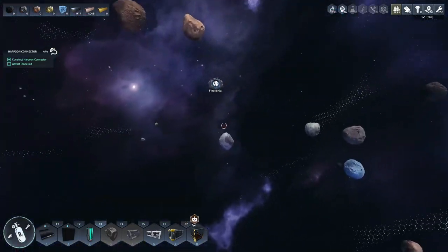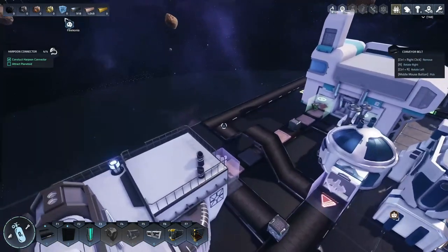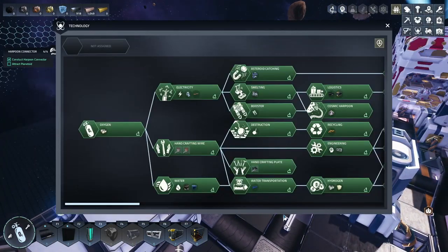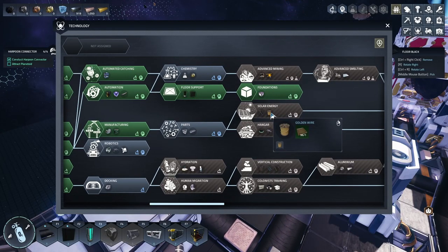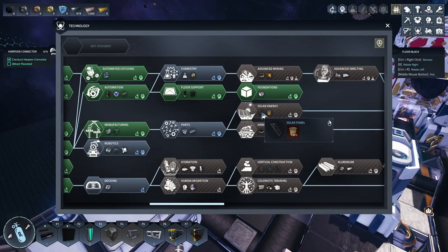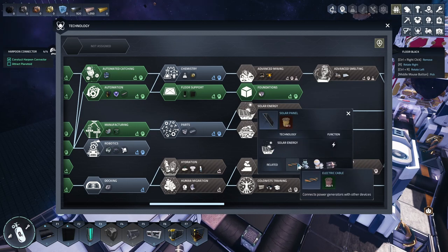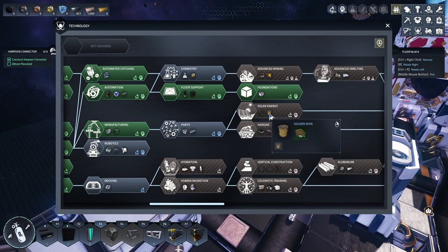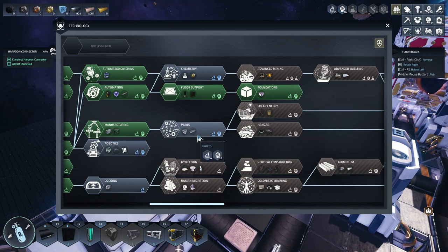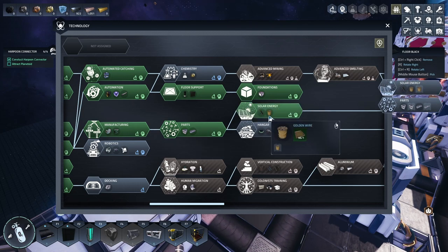It is time to harpoon us a planetoid, but first there's a couple of things I want to do. We open the tech tree and I want solar energy — solar panels are a lot better than I originally thought and I'll explain why in a moment. But to make solar panels we really need to make gold wire, so let's grab parts and let's grab solar energy.